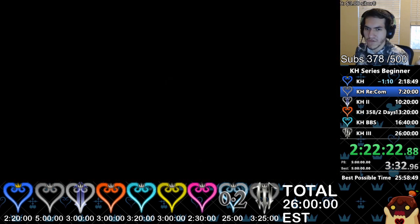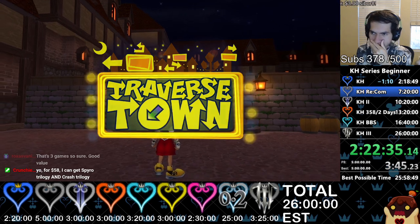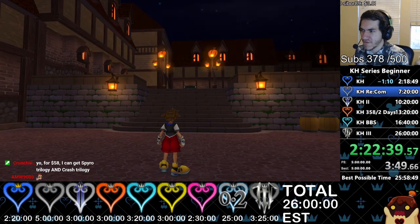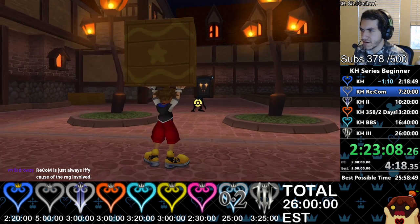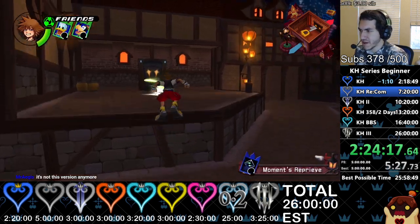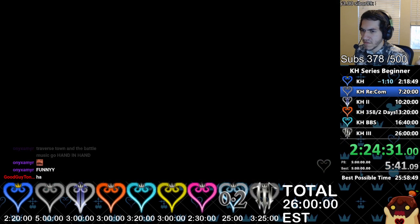Which ones are most likely to go over estimate? I'd say 0.2 and maybe Recom. Recom should be under, I feel, because of the RNG — that's the big thing. If I get no Jokers I'll cry, it would really suck. We're doing RNG manipulation in this game which is really cool. So we save the game here, then reset, reload — and follow specific inputs: 1, 2, 3, 4, 5, hit that, dodge roll, hit that, 1, 2, 3, 4, 5, 6.